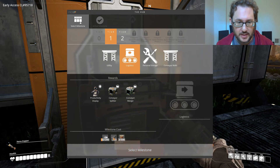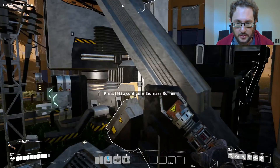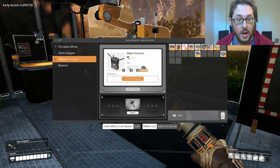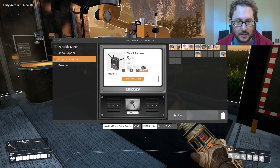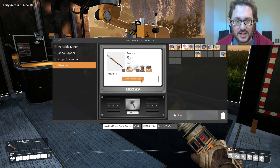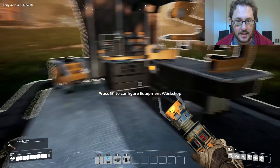We need 500 wire — just a lot of wire and iron. I think we're going to want another iron, more iron production. The object scanner is what we want next. We need four reinforced iron plates and three beacons. These aren't that expensive — iron rods and cables.